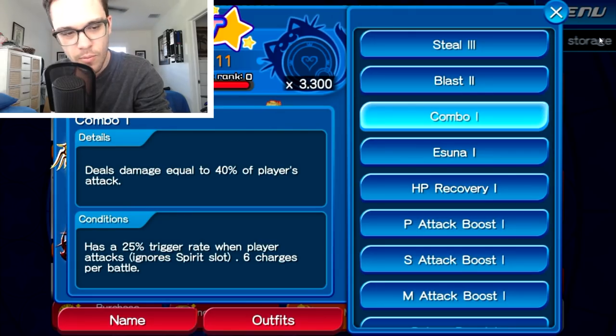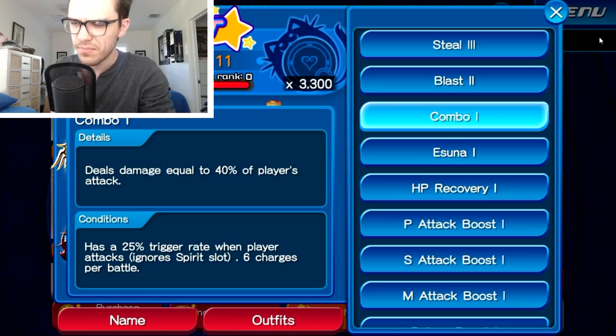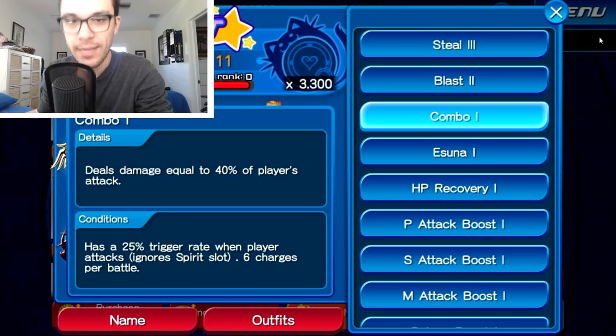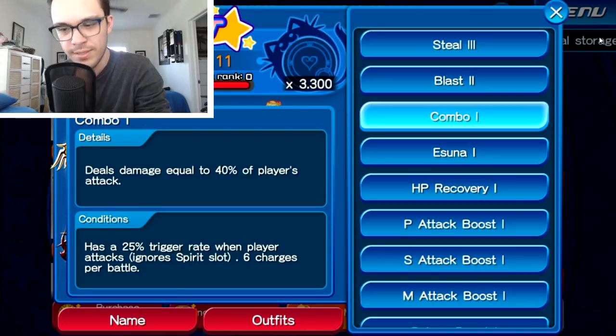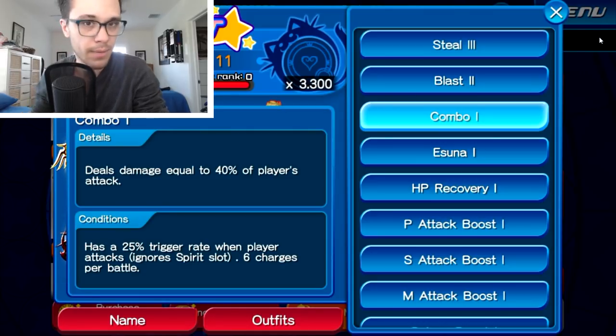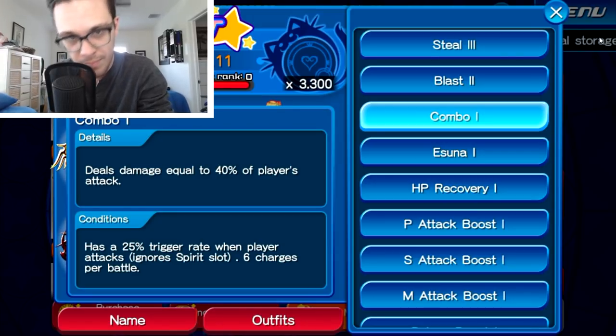Personally, I already have the combo one pet skill ability, and I can tell you right now that the combo one ability is not nearly as OP as I thought it was going to be before I got it. Upon using the combo one ability myself, especially within PvP — which I know is on a lot of people's minds as to whether they're going to try using it — as it shows right here on the screen just to give you some context: